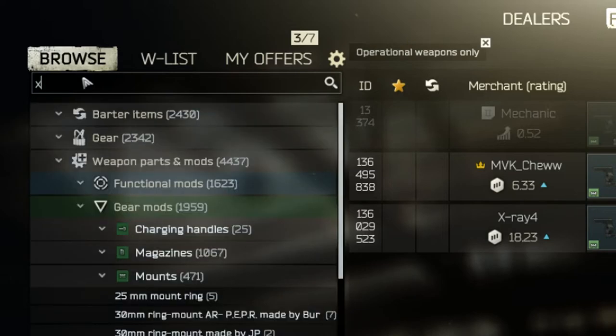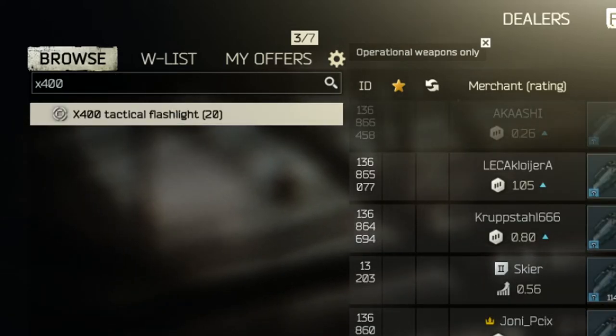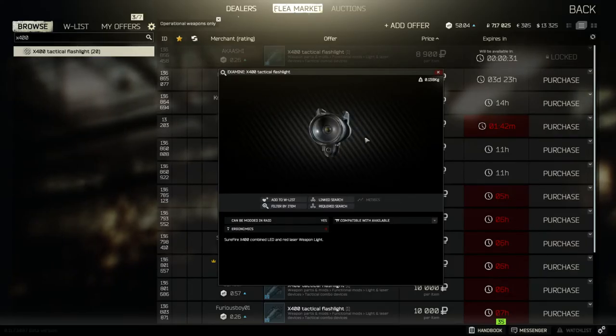The last thing we need is a laser device — a tactical flashlight or a pure laser device, it doesn't matter. I'll take the X400 because it's the cheapest one, but if you loot something you can use that too.